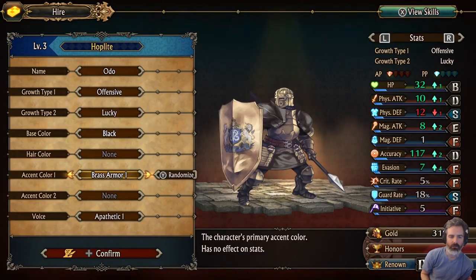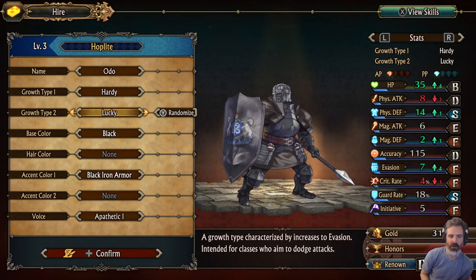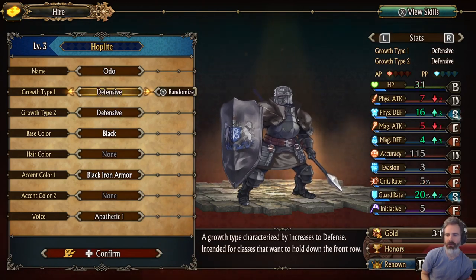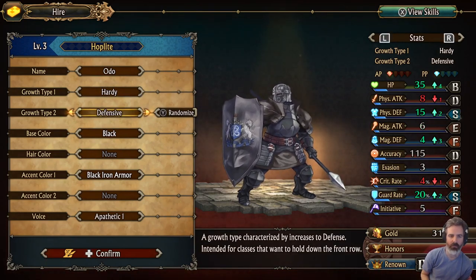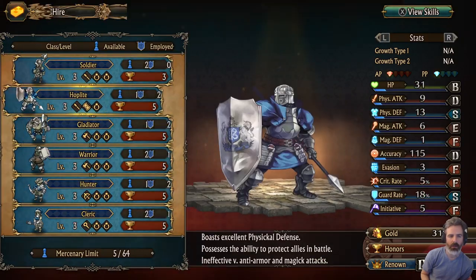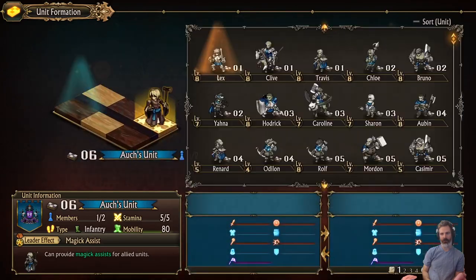Are we defensive? I think it's generally the best — it's either 4-2-3 or you go 3-3. I think guard rate's the same. All right, Otto. One downside of hoplites — not too excited about that purchase — is how slow they are, but anyway.